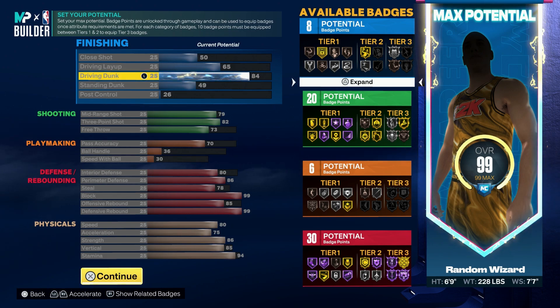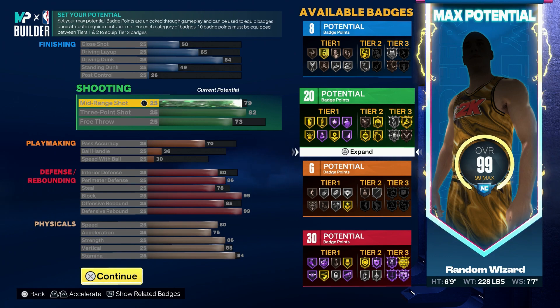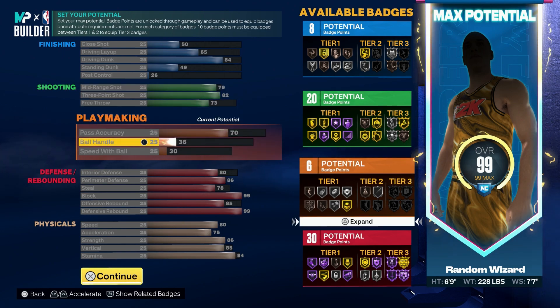I made this build when the plus-eight glitch was out so I got 16 instead of eight, but they did patch that so it's only 12 now. Every season for the next four seasons I'll just put my badge point on it, so it's pretty much the same thing. For shooting: 79 mid-range, 82 three-pointer with a 73 free throw. I do plan on playing the four with this build, possibly in Pro-Am.